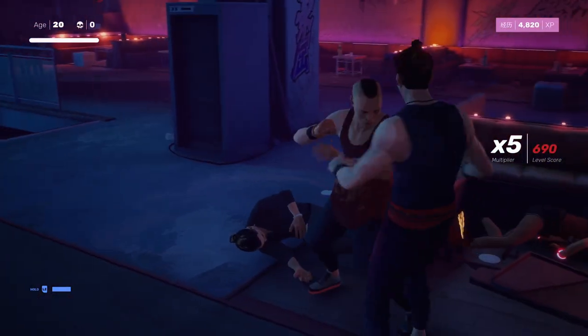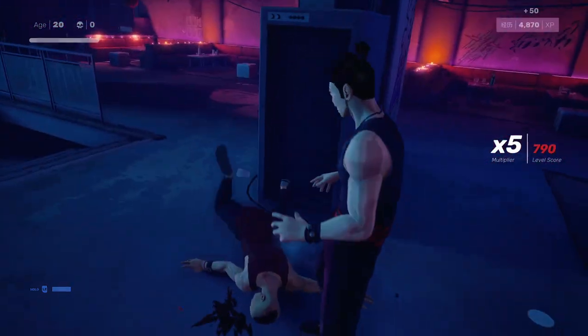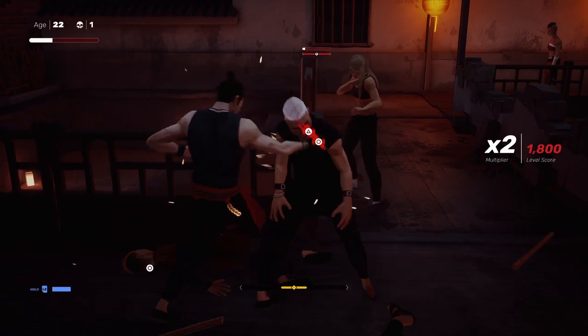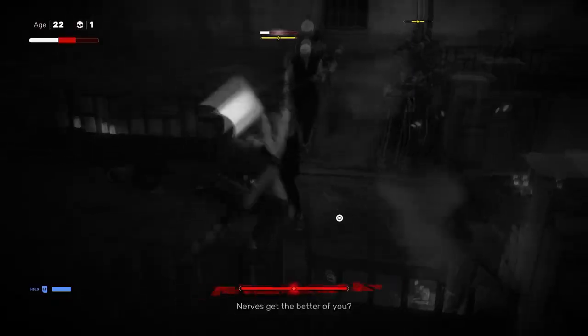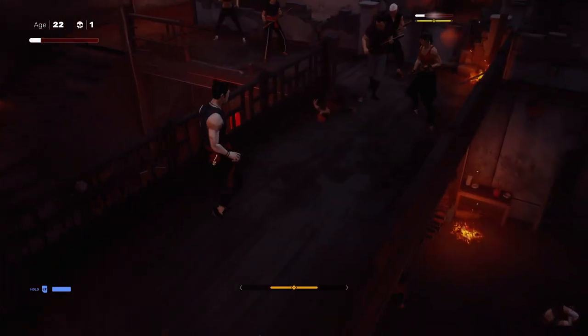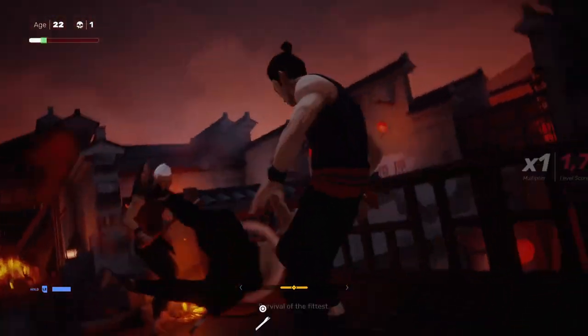Once the structure meter is full, an enemy will go into a stunned state, allowing you to finish them off with a takedown, initiate a throw, or simply continue laying the smackdown. Remember, you have your very own structure meter as well, so it's best you make sure it doesn't max out, as you'll be left vulnerable and open to a barrage of attacks.